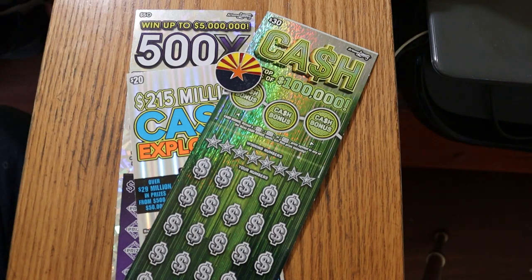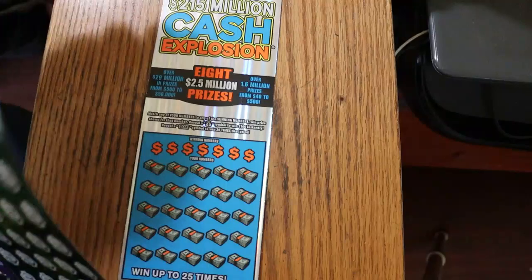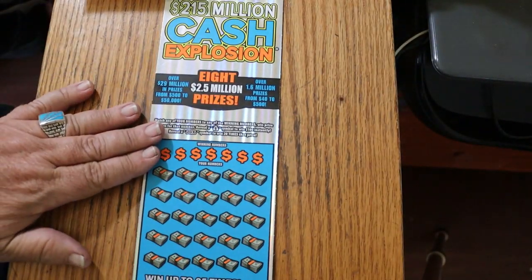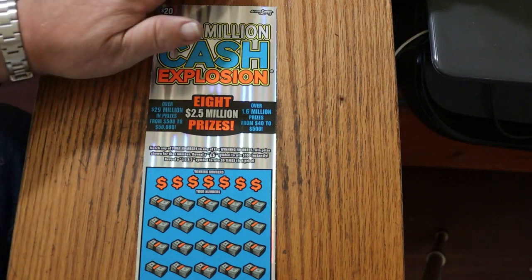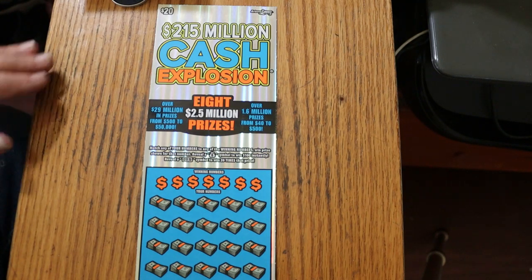We're going to start with the $20, go to the $30, and then go to the $50. Very simple. We'll start with the $20 Cash Explosion, the new one that just came out. Really colorful ticket. The odds are 1 in 3.09, and the book number is 449-474. I've got ticket 16 here.